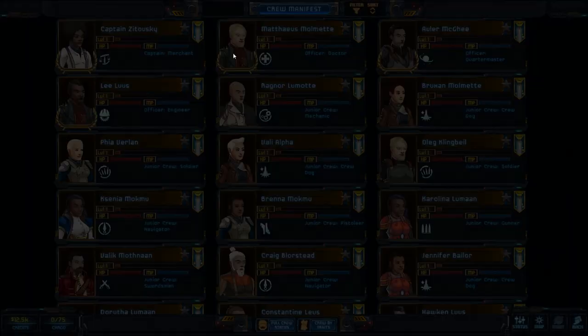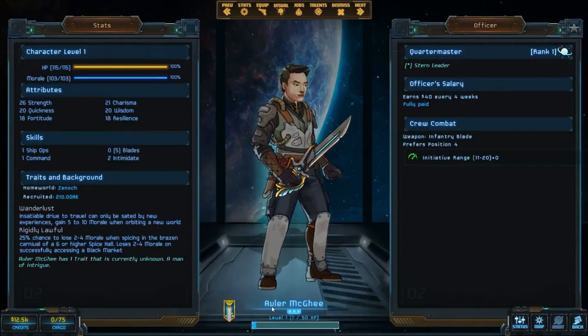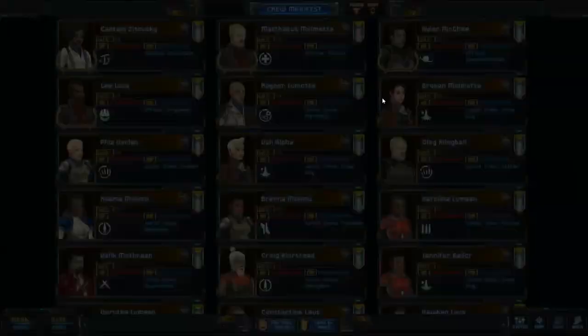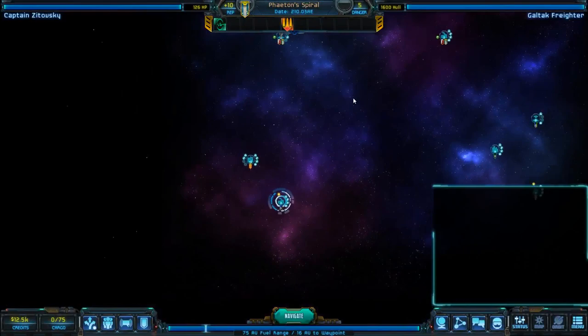We have our various other officers — our doctor with a giant sword, I love that, madness. And then we have Avler McGee, our quartermaster. And then we have our engineer, Lee Luce — totally not the Fifth Element, because there's an S at the end there. For some of you that's a really old movie. Fifth Element is probably my favorite movie of all time. Also, I'm blind because there's our two wormholes right there.